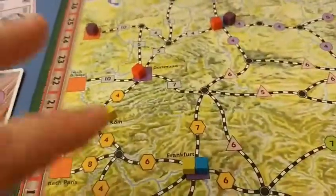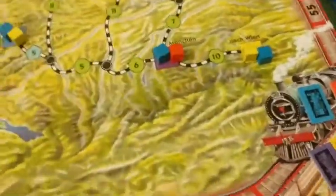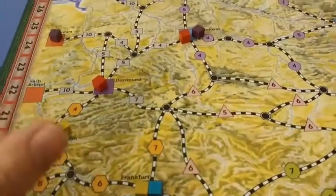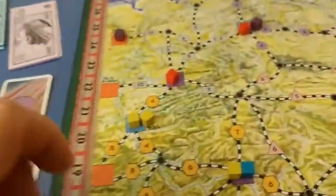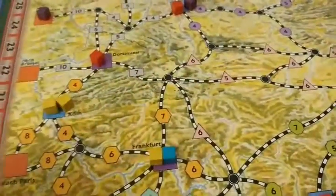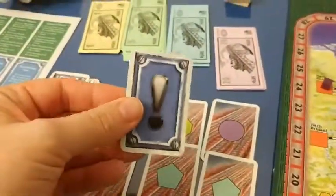If you can't pay back your loan, you pay all your money but still owe debt, and then you move backwards on the income track until you can't go back any further. So first there's the bidding war, then players get their cards, then you move cubes. If you don't want to move cubes, you lay your track — but if you don't make a move, you only get two moves per action.